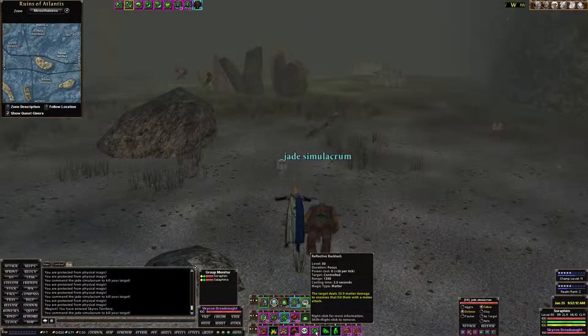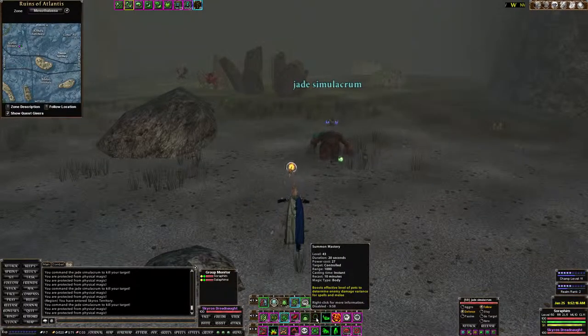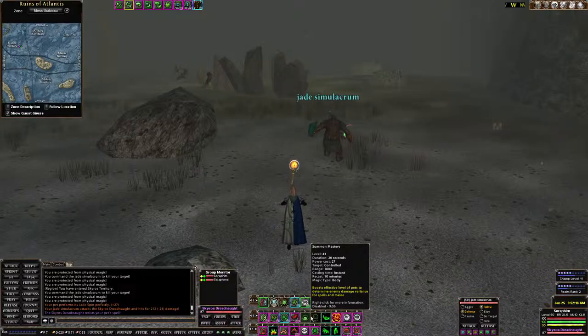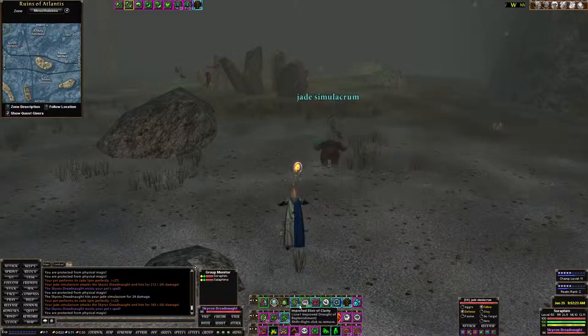If you find any trouble during the encounter you can always supersize your pet with the Master Level 9 Summoning Mastery skill, which will increase the size of your pet and also increases his effective level.